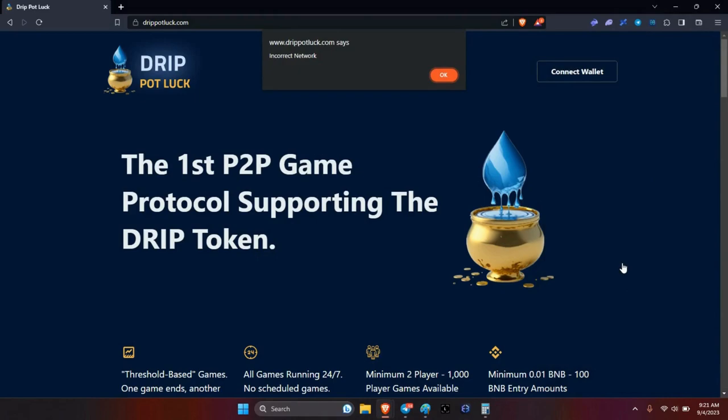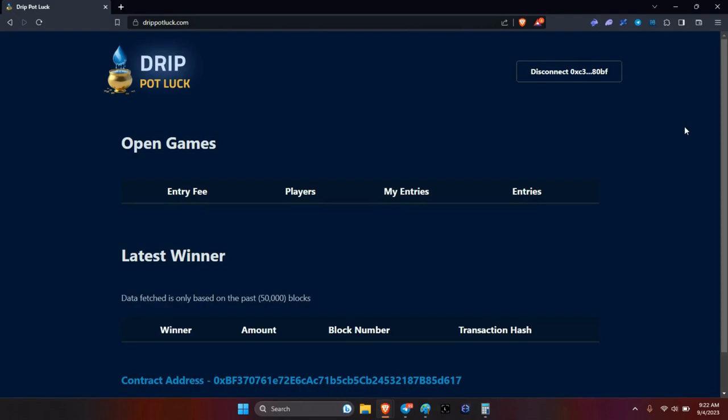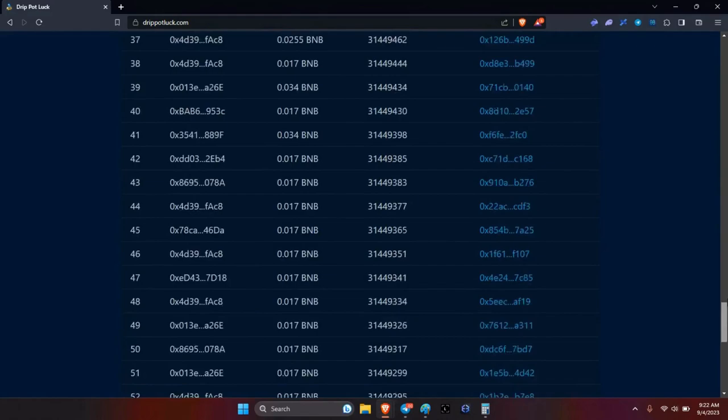Ignore the warnings and connect. As you can see, please ensure you are on the right network, which should be BSC. I'm on ETH — BNB — so I want to switch over, then just hit connect again, and we are now connected. Once it loads up, we are now loaded. You can now see all the open games here — look at all the winners already.